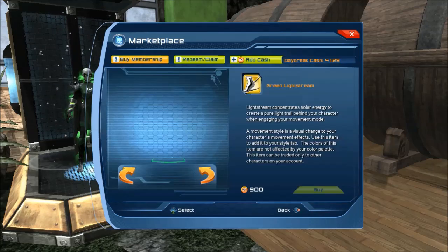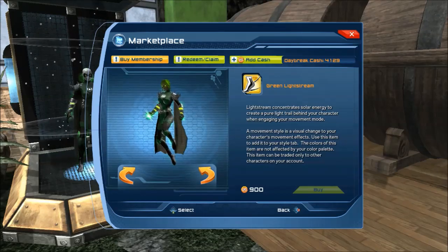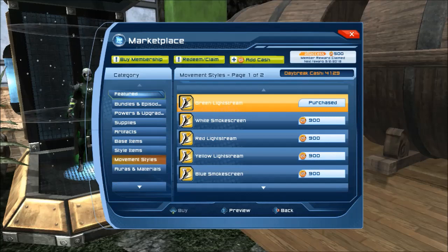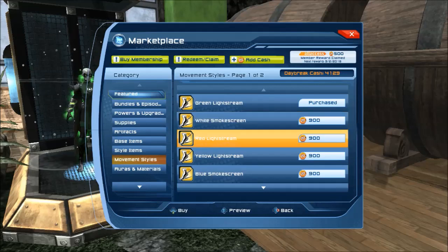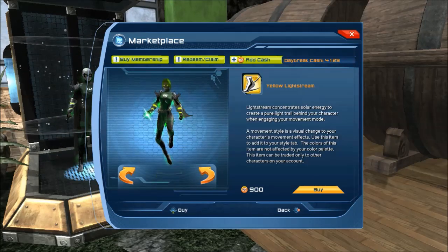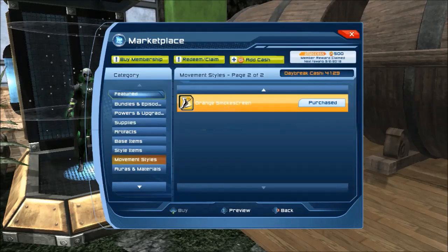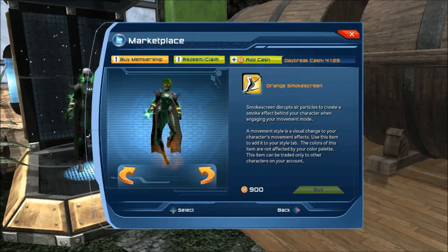Let me see if we can actually preview these. That's interesting — they put your character into the movement mode and let you preview it in the idle state. So we can take a look at the basics: green light, white smoke, red light, yellow light, blue smoke — which unfortunately looks faint because of the blue background — and then orange. The smoke looks a lot stronger than what you're seeing here in the preview.